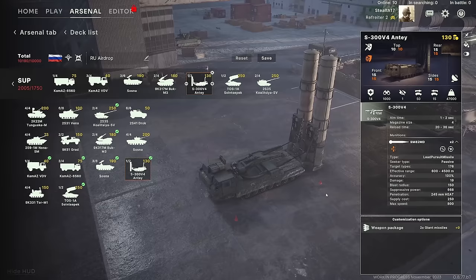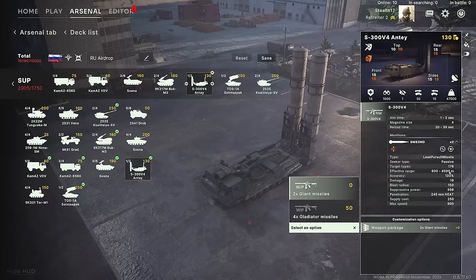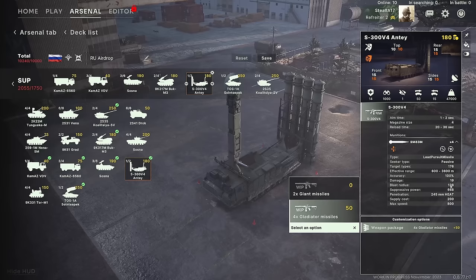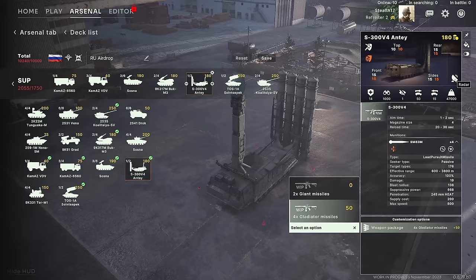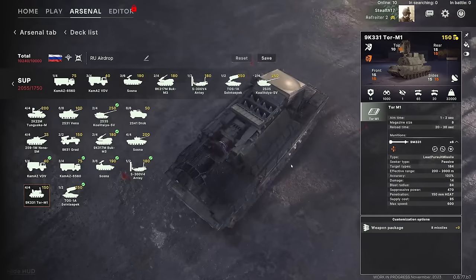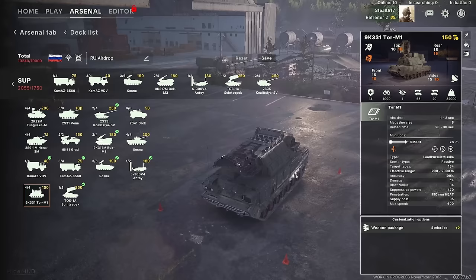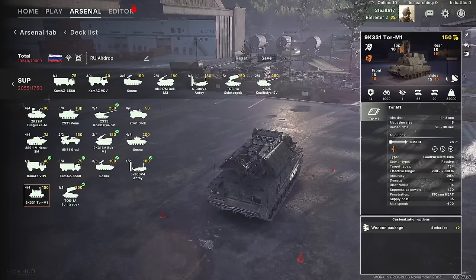The S-300 gives you a couple of different options: four Gladiator missiles or two Giant missiles. Both have a maximum speed of 800, but the Giant missiles have better range at 4.5 kilometers and a blast radius of 150. They are radar-guided so they're more effective with a radar. Lastly, the TOR — the last anti-air unit — has vertically launched missiles which I really like as a platform. It's capable of dealing with helicopters, ballistic missiles, and planes. Comparing to the Sosna: the TOR does more damage and has spectacular accuracy, with 144 versus 470 suppressive power — a higher suppressive value makes it more likely to start panicking enemy units. The Sosna missiles are cheaper at 85 points versus 100 for the TOR.